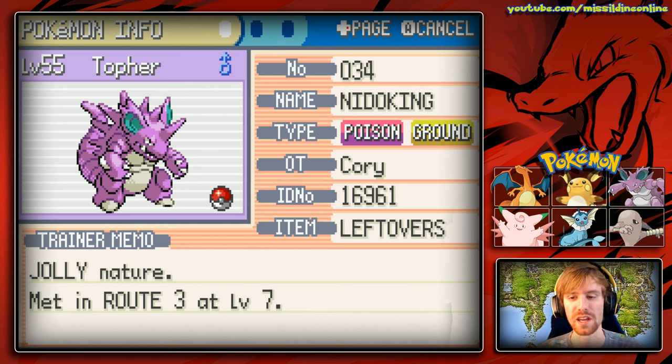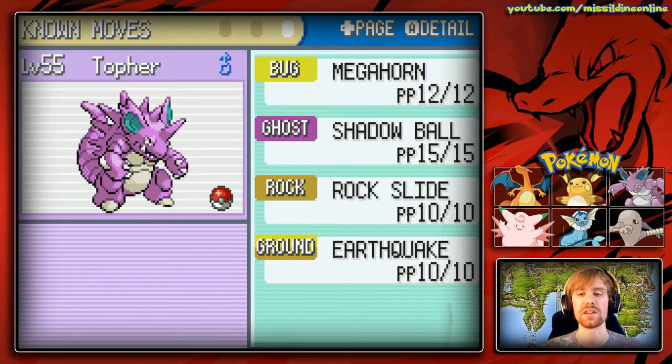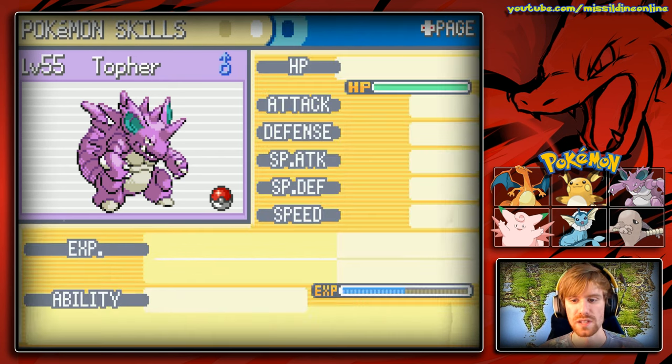Topher, our very own Nidoking, is a poison/ground type holding Leftovers. It's a Jolly nature, meaning its speed is raised, which is phenomenal. He also has the Poison Point ability which poisons foes on contact. His move pool is Megahorn, Shadow Ball, Rock Slide, and Earthquake — that's going to add some very good type coverage. Nidoking is going to do very well with those attacks.